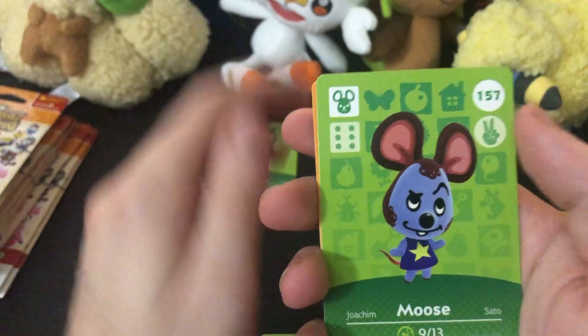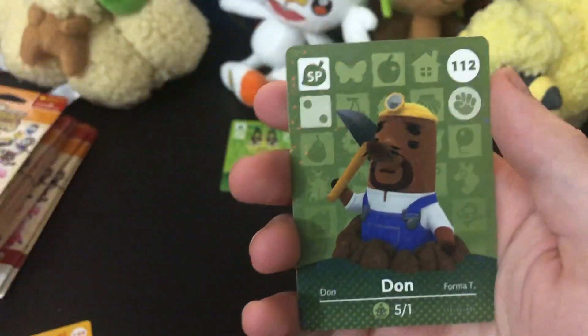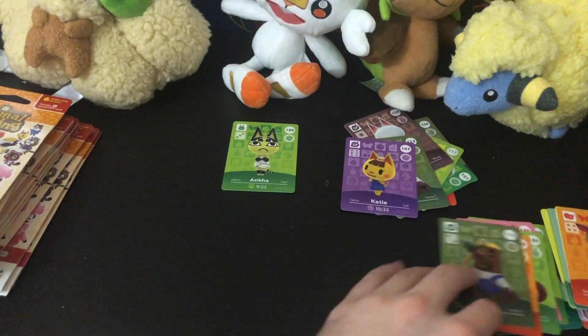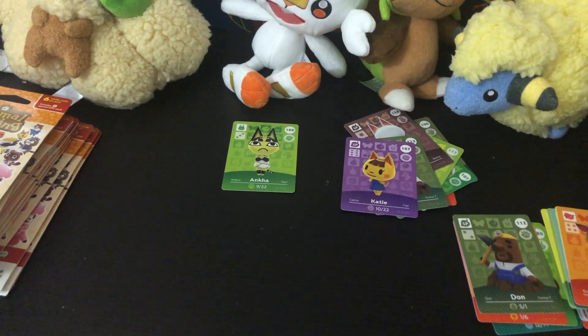We got Keaton, Pecan again, Moose the mouse, Carmen again, Felicity the cat, and Don again — our first holo duplicate, which kind of sucks. But we have a little pile of guys, little friends.